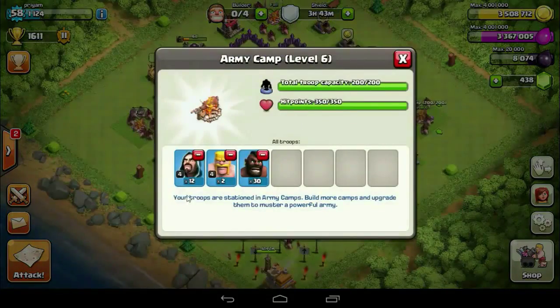Now have a look at my army composition. I am using 12 Wizards, 2 Barbarians, and 30 Hog Riders. But instead of this, you can also use 26 Hog Riders and bring 10 Wall Wreckers as well.